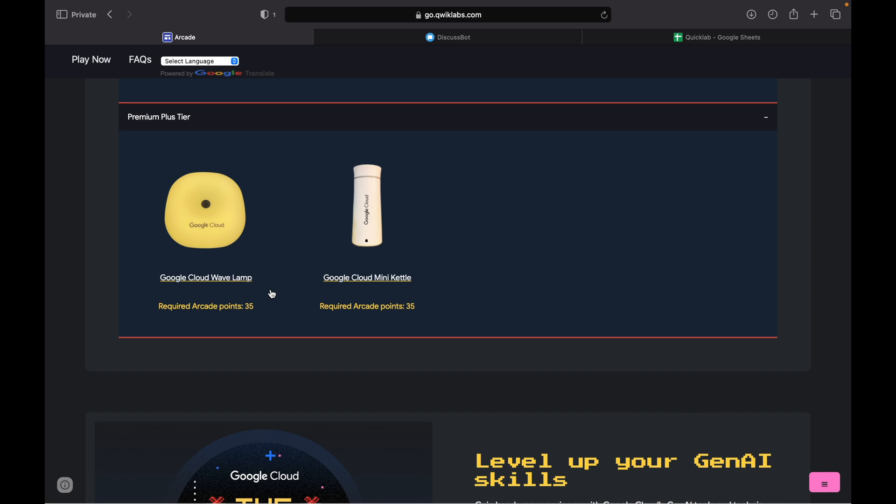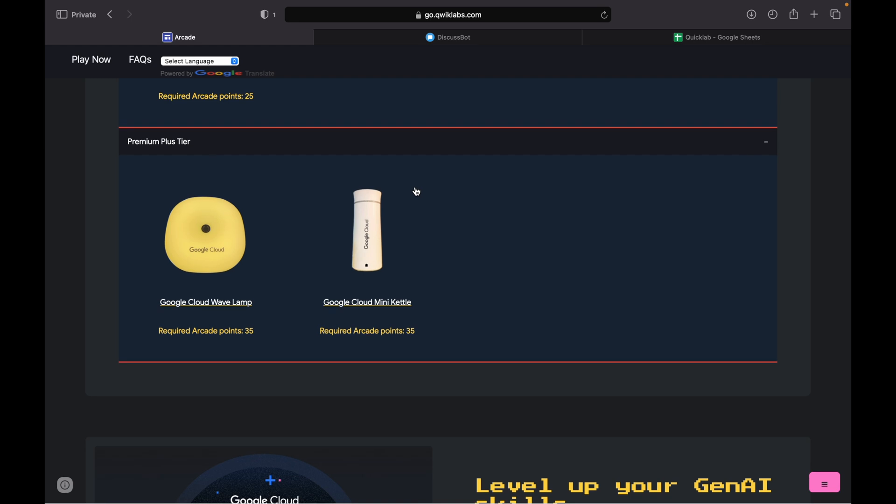In this video we are going to talk about three major points. Point number one is what you have to do before the prize counter opens. The second point is what to do if your points are not showing correctly. And last, I will tell you which swags you should go for. After that we will discuss all the FAQ questions you guys asked me.